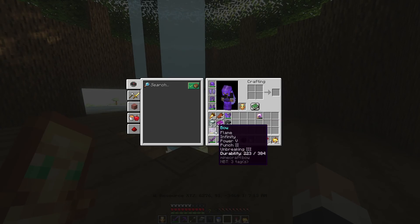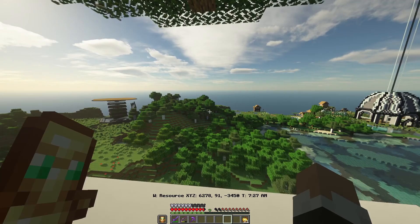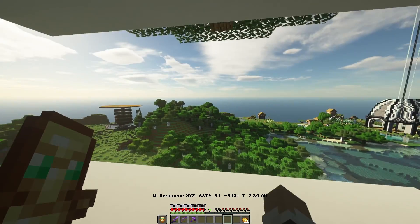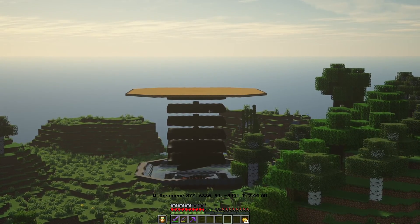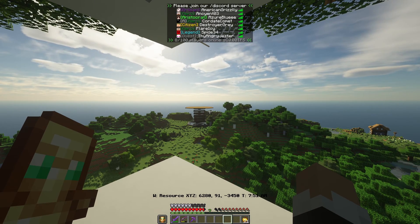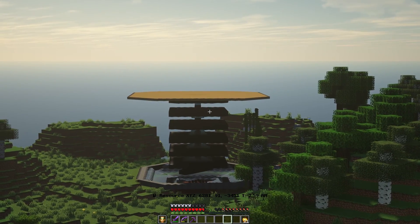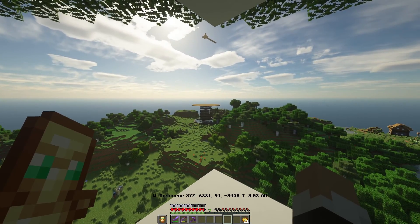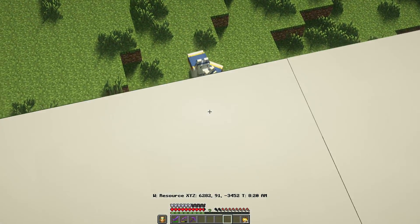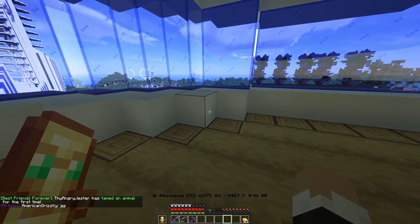Over here is going to be a viewing area, so I'm going to put glass around so you don't fall off, and you can just have a nice view of the area. That's Neon's mob farm or creeper farm, but he doesn't play on the server that much. The water is there but I don't know if he actually took out the gunpowder — it might be full. There's a wandering trader there I might check out later.